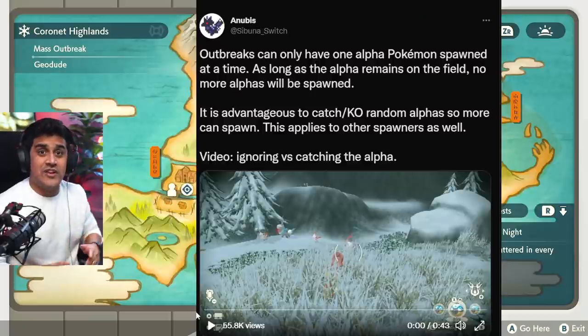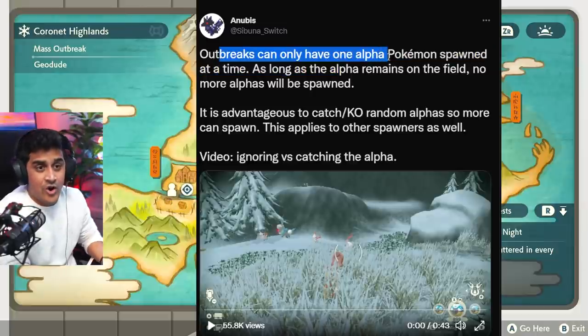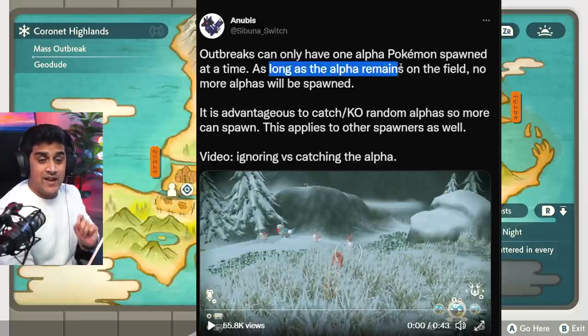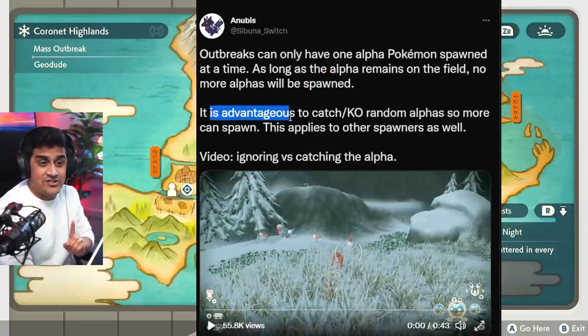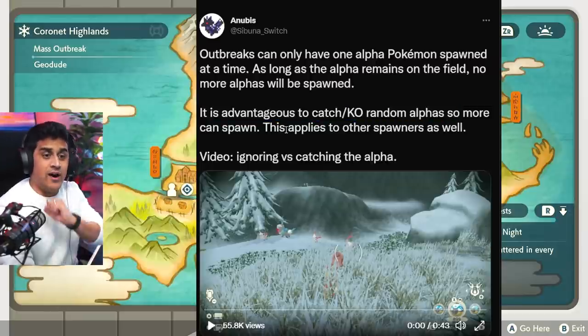A very trustworthy dataminer source has posted information on how exactly these outbreaks work. It says: outbreaks can only have one Alpha Pokemon spawned at a time. As long as the Alpha remains on the field, no more Alphas will be spawned. It is advantageous to catch or KO random Alphas so more can spawn. This applies to other spawners as well.